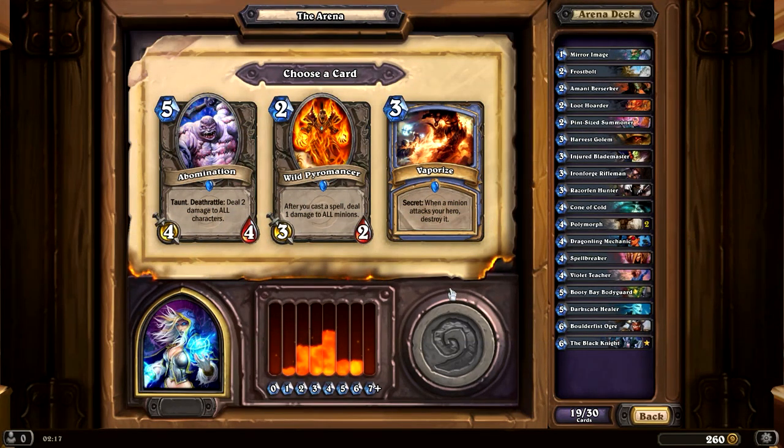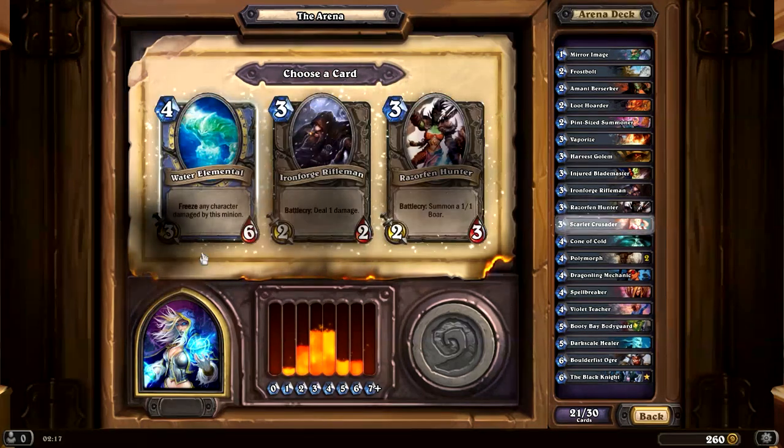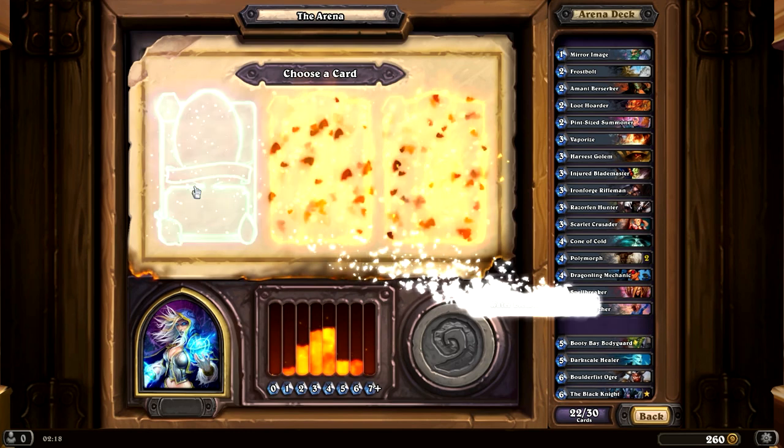I'm going to go with the Vaporize here. Oh, we have a 3/1 — I'm going to go with the Divine Shield one. Now we could get either an Ironforge Rifleman or a Razorfen Hunter. I'm thinking the Razorfen Hunter, or the 3/6 Water Elemental. Let's go with the 3/6 Water Elemental.